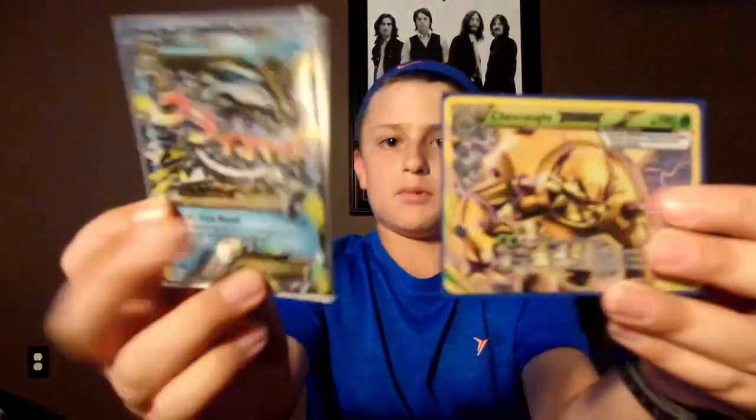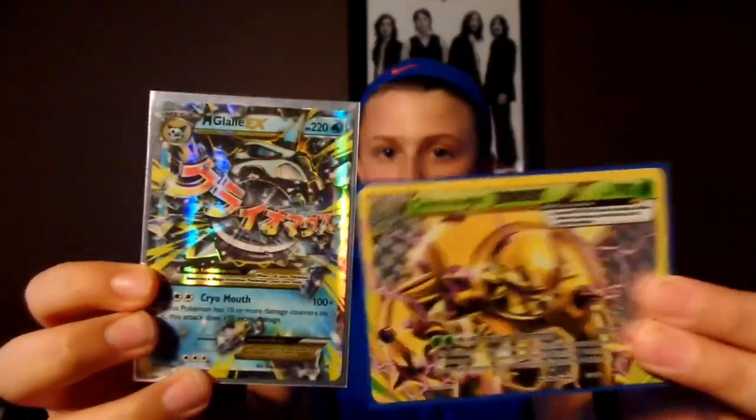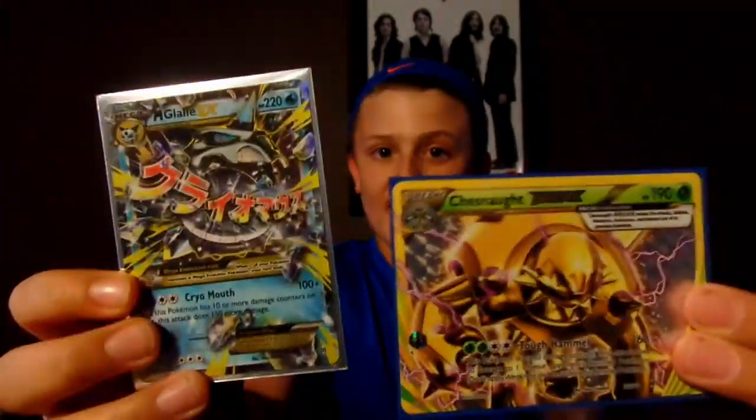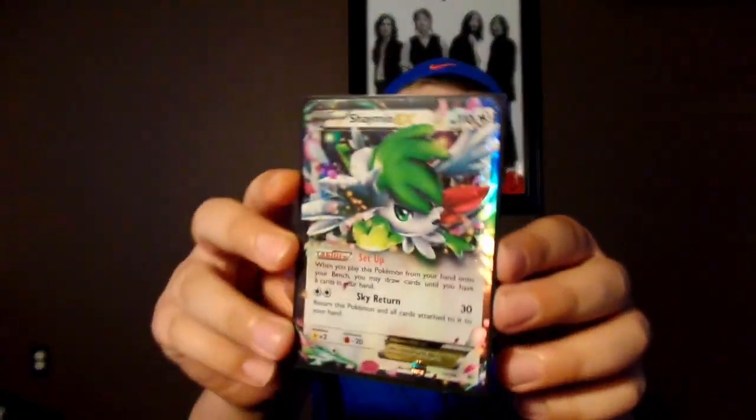Next we have a Noivern Break which I actually traded from my friend, and I really love the looks of this card. Next we actually have two cards: a Chesnaught Break and a Mega Glalie EX. I put these together because I pulled both from one pack. I was looking at the Mega Glalie, but my brother said 'Michael, there's a Chesnaught Break!' and I was like oh my gosh, that's an amazing pull.